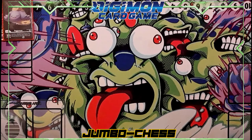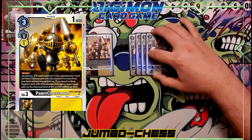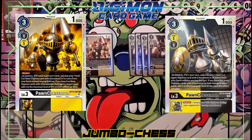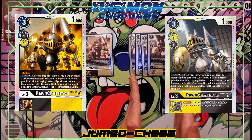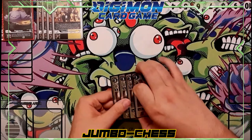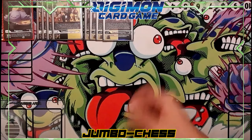Now on to our level threes. We have the usual level threes — four of one Pawn Chessmon and four of the other. Jumbo Chess needs Pawn Chessmons; you can't run the deck without them. Both are essentially the same: on deletion you get to play another level three Digimon with Chessmon in its name — one triggers on your turn, the other on your opponent's turn. If there are eight Digimon with Chessmon in their name in your trash, you can go up to a level five. You need all eight to make the deck function properly for recursion.